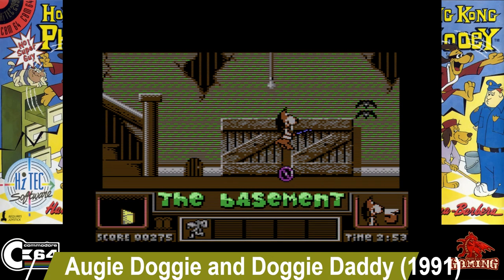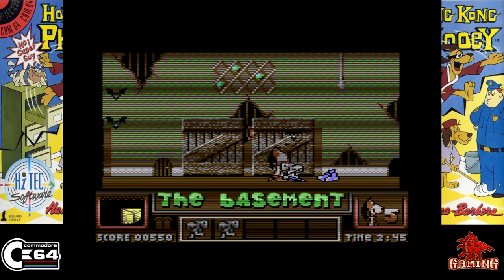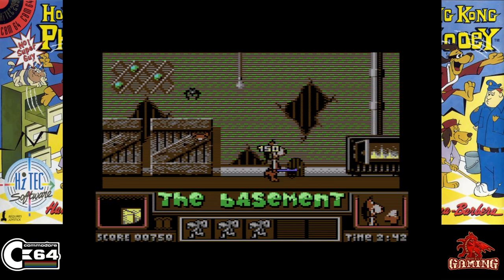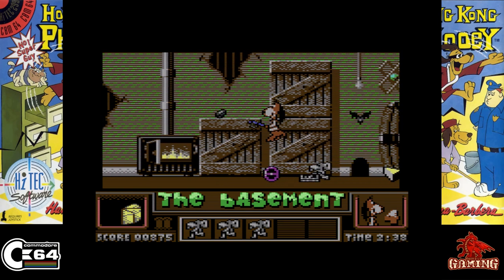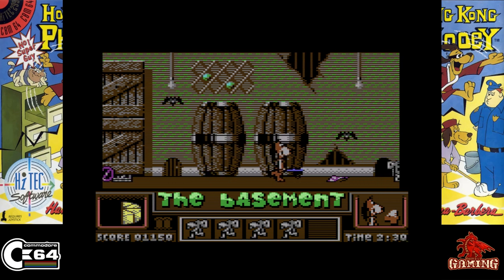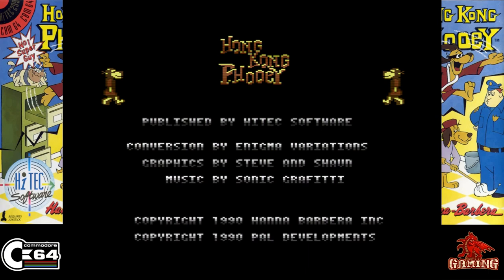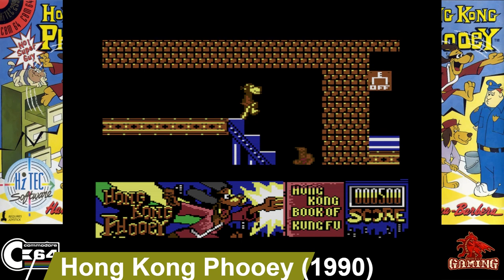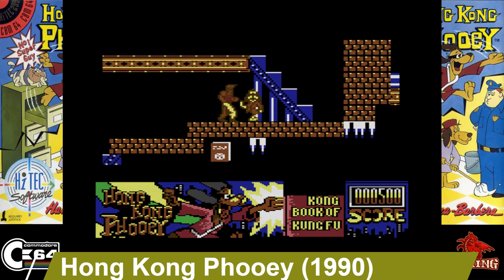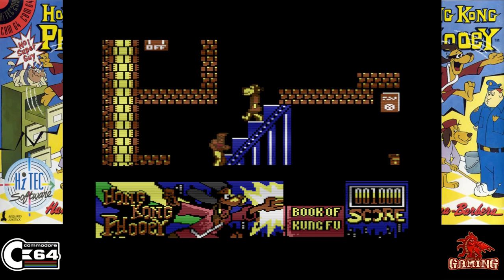Huggy Doggy and Doggy Daddy, released in 1991. You play as Huggy Doggy and Doggy Daddy is sleeping, but the house is riddled with pests. Your goal in this game is to capture them and release them all outside, and not to wake your dad up because if you do, you lose a life and get a telling off. It's a platformer and quite simple really.